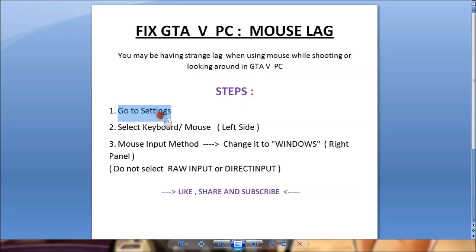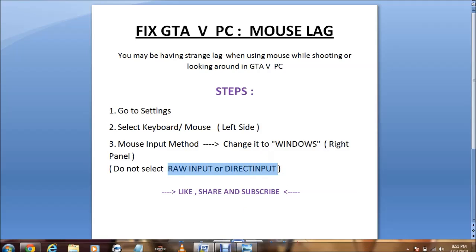Go to the settings in your GTA 5 game, select Keyboard and Mouse, and you need to change the mouse input method to Windows. There may be two different options — raw input and direct input — but do not select these two options. You need to select Windows.